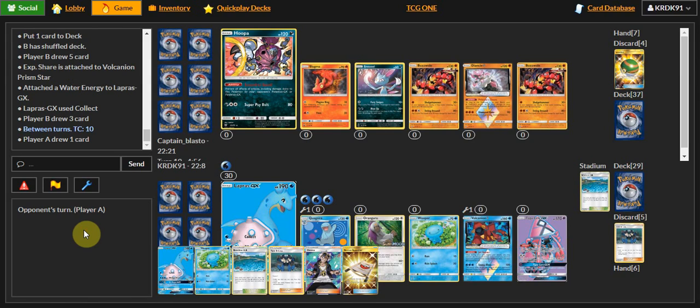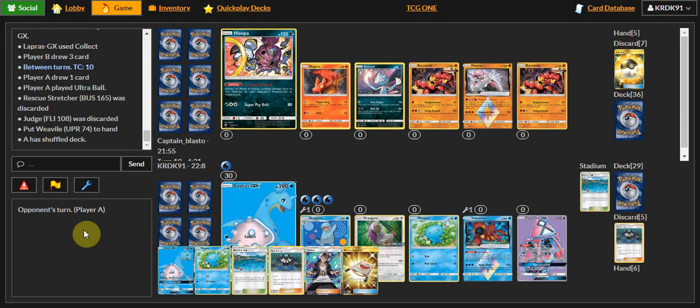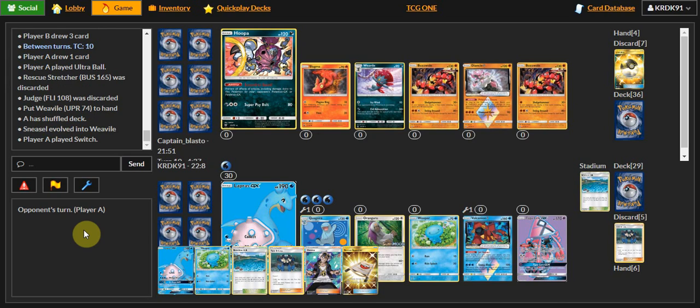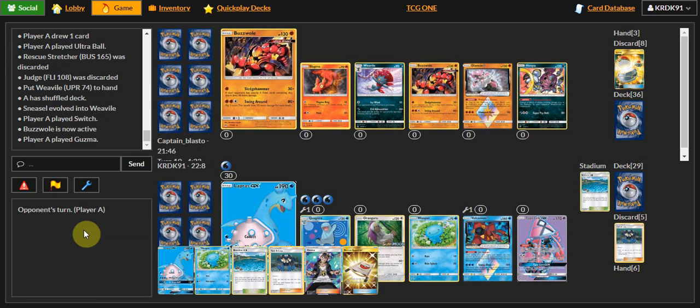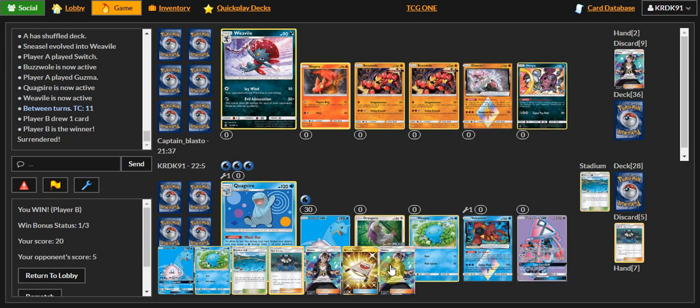I'm going to go ahead and just use Collect and draw three. It looks like it's a Shrine deck, which this doesn't hurt me as badly as I think. Hoopa's got to go down. I could use Satanizer to switch next turn. Oh yeah, he's gonna switch into the Buzzwole with me. So okay, well that was a little bit too easy. I win — let's go ahead and do one more match.